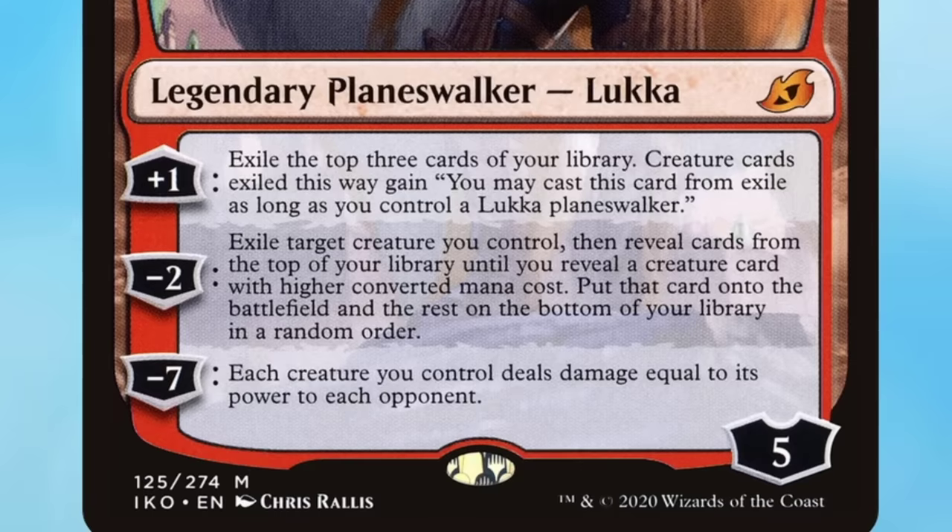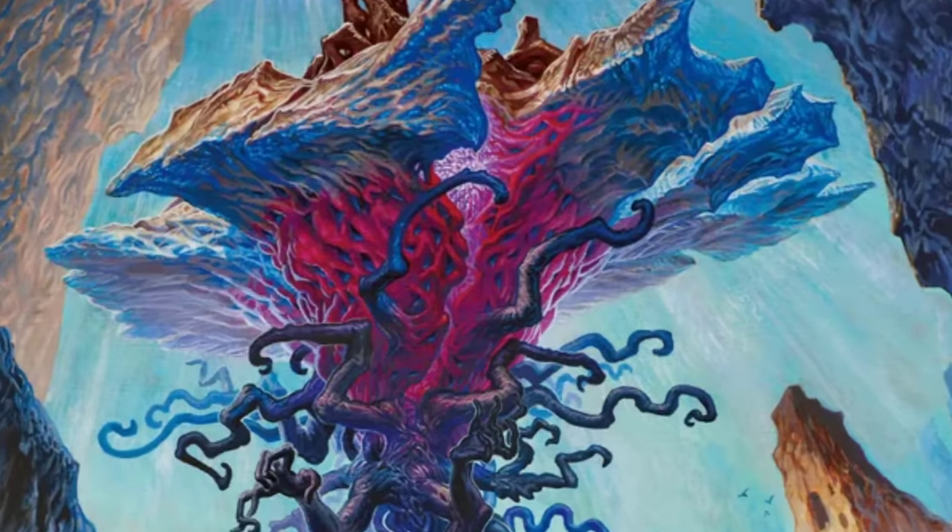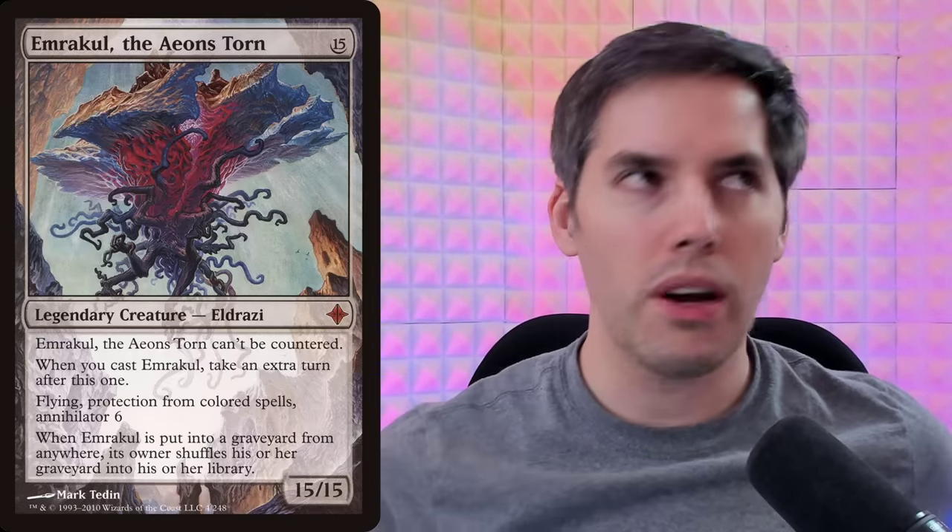And that Planeswalker card is Luka, Coppercoat Outcast. We're going to use the minus 2 ability targeting the Plane-Bound Accomplice — exile target creature you control, then reveal cards from the top of your library until you reveal a creature card with higher converted mana cost, put that card onto the battlefield, and the rest on the bottom of your library in random order. There's only going to be one creature in the deck more expensive than Plane-Bound Accomplice, and that is Emrakul the Aeons Torn. Nothing beats the Flying Spaghetti Monster.